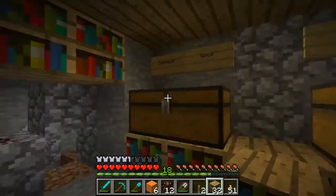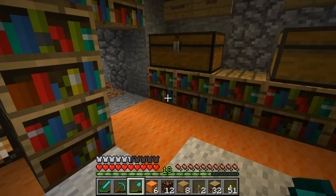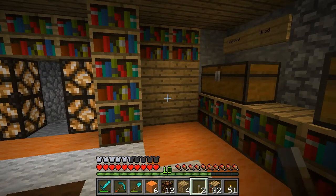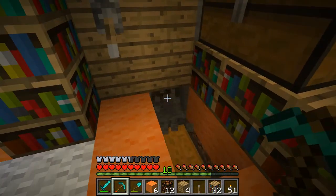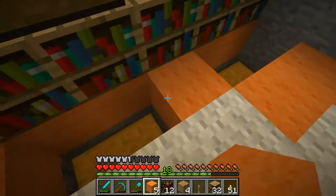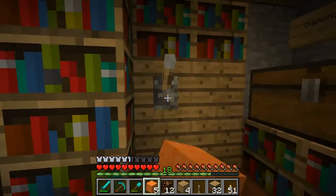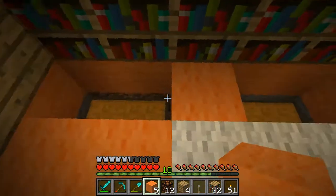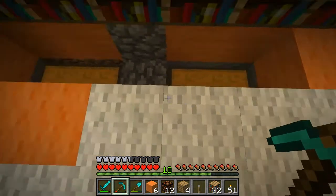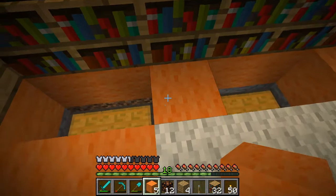Now we need some regular planks. There is entirely too much stuff in my inventory. Let's put a lever here. I'll probably go back in and change stuff behind these walls as well because it's going to drive me nuts — maybe put some torches in there. I should just check the shears — I can do that right now.